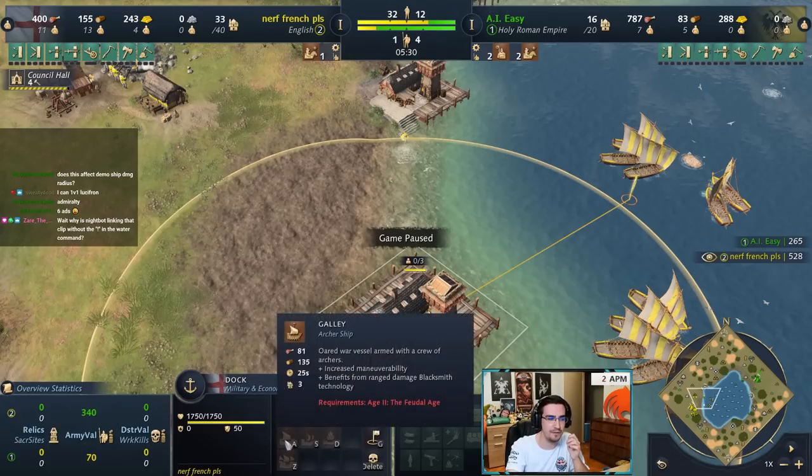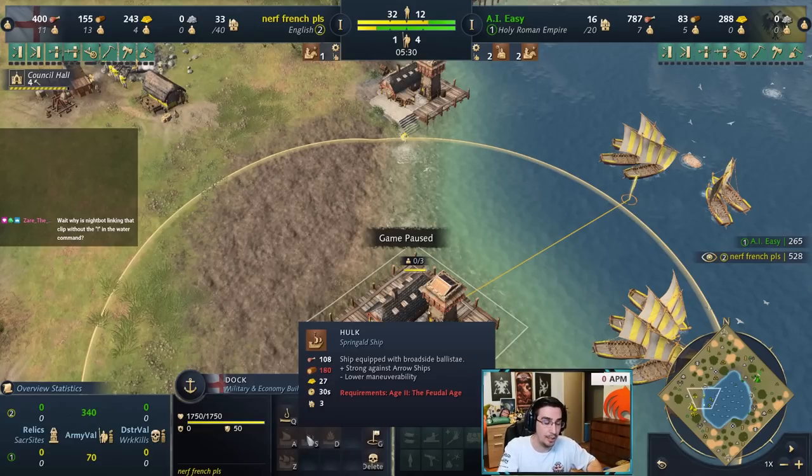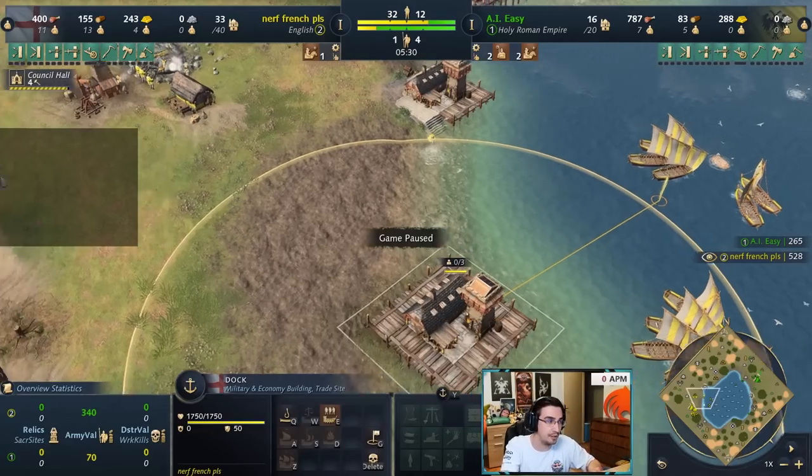Second strength: English fishing ships cost 67 wood instead of 75 — all English ships cost 10 less. Galleys are 81 instead of 90, hulks are 108/180 instead of 135. Essentially every 10 ships you effectively get one free. That's a solid passive bonus.